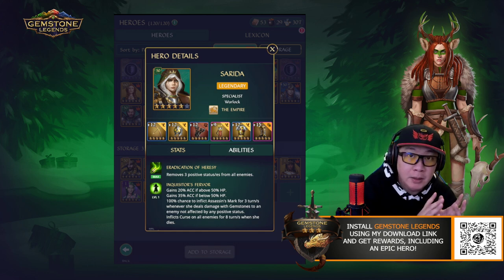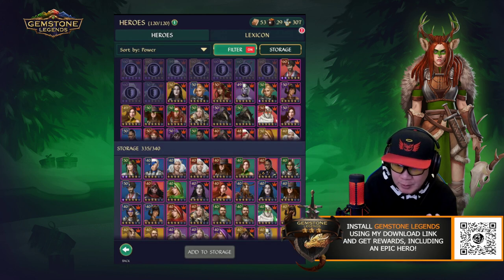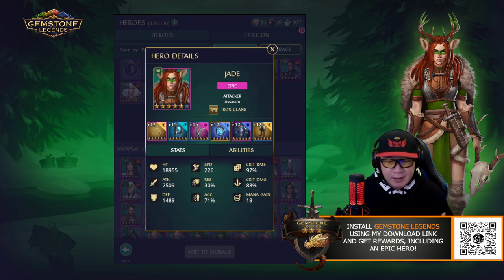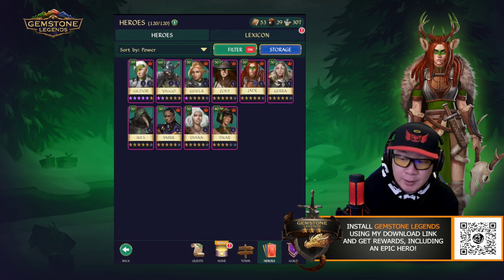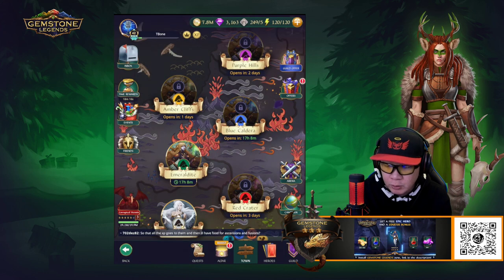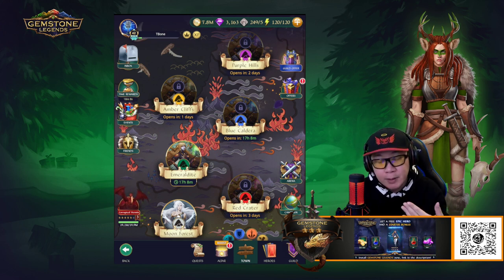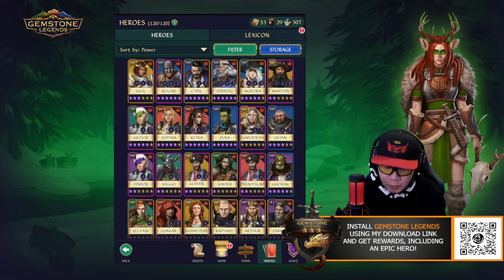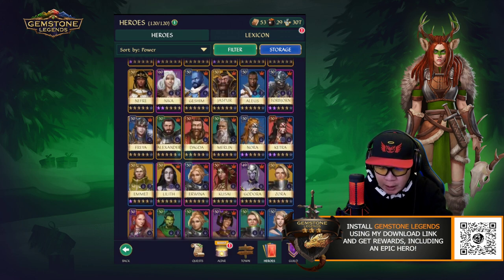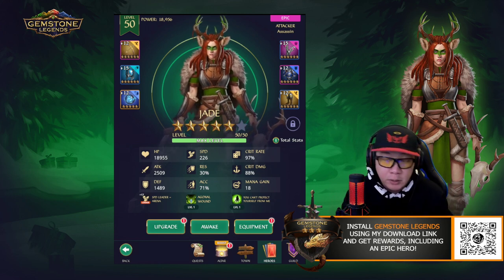Jade being an Assassin-type hero makes you want to make sure you can have attack on her, and the balance between attack and accuracy is a question for me. I'm not sure she's really that great in many situations. Where I think she can be good is in Moon Forest and also in the Blue Caldera, because the boss there also has increased defense. So you can basically use Jade — if you can get her attack high enough, you can probably deal good enough damage. I'm going to end the video with my loadout for her.